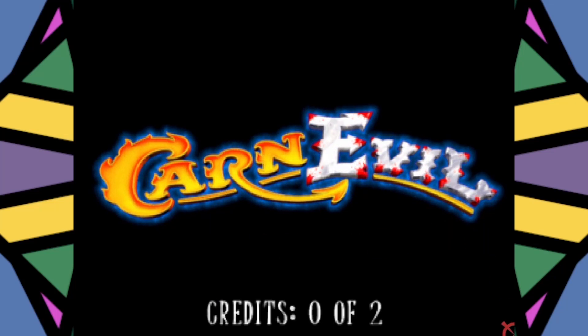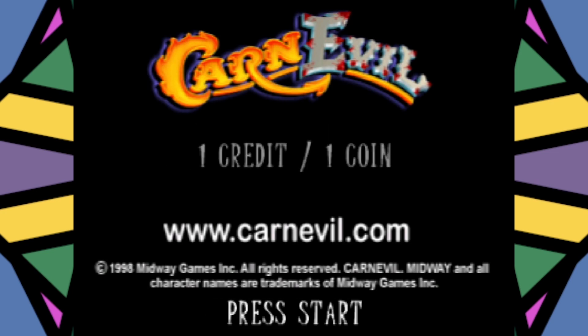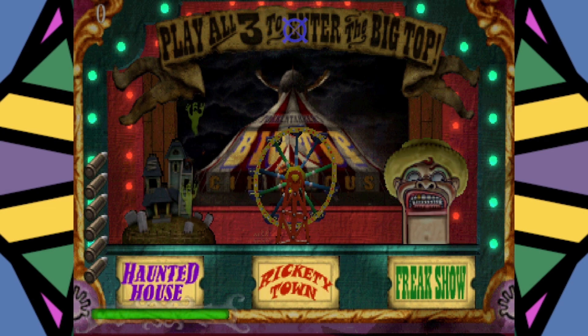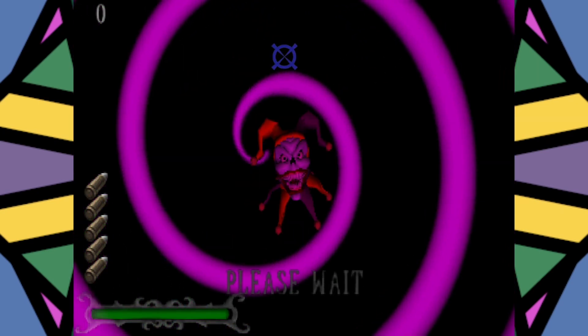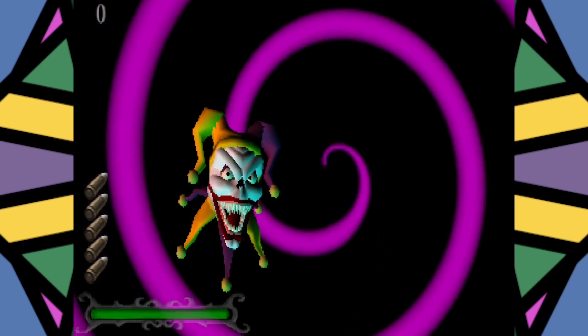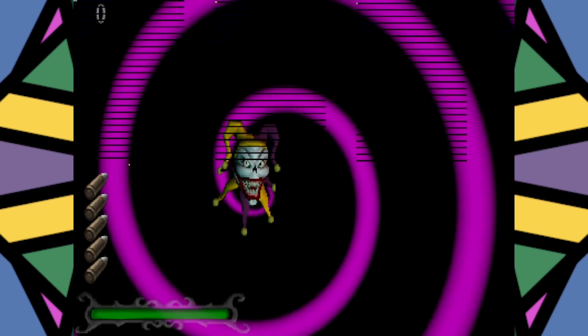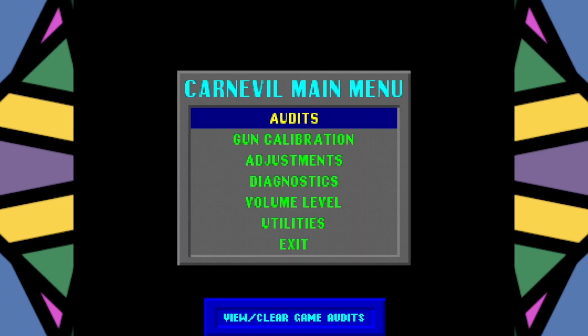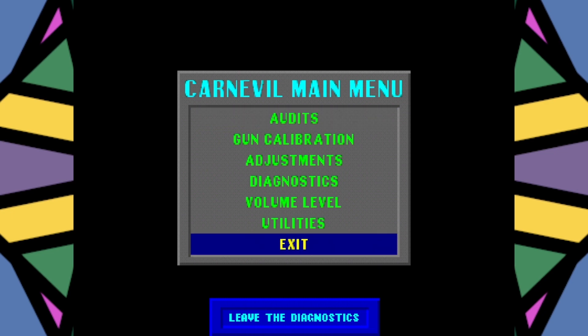Now we've got this set up, but something is wrong — the shots aren't lining up correctly. We need to calibrate our gun controls. For most games this is done by pressing the F2 key, which pulls up the operator menu. In this menu, Volume Up and Volume Down move the cursor up and down, and the test key selects. In MAME, the default Volume Up and Volume Down keys are the minus and plus keys located between the backspace key and the number zero on your keyboard.